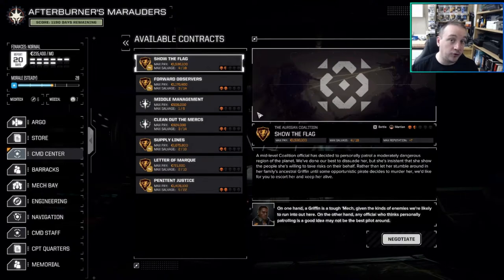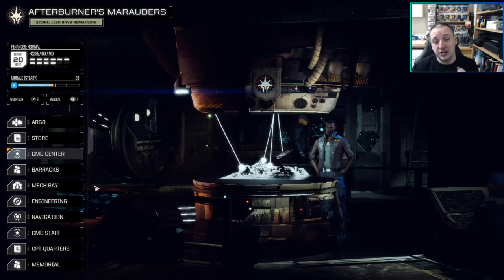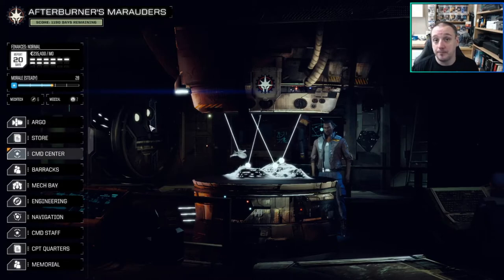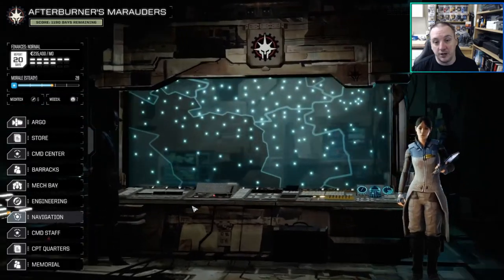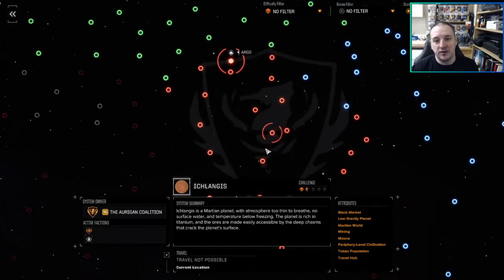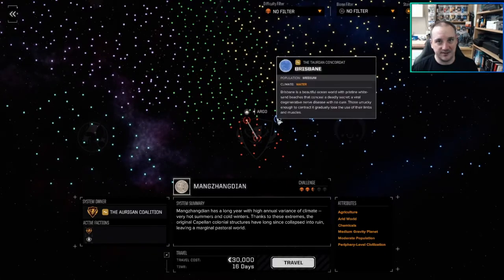The further down into the negatives you go, the less likely factions are to give you missions and the fewer missions are available. You can go down to minus 100. First off, you're going to be pretty much screwed when it comes to shopping, because when you reach minus 100 their store shuts. If you're in the middle of Oregon Coalition space, running out of money with no parts to scrap but equipment to sell, at minus 100 you can't do that — you'd need to travel to somewhere that likes you in order to sell your stuff.